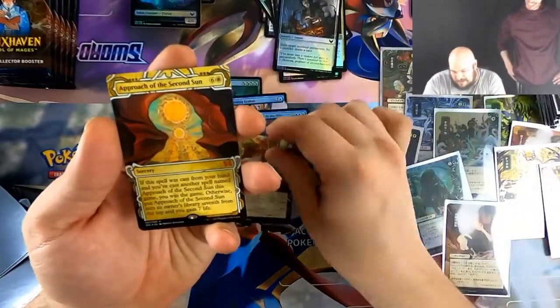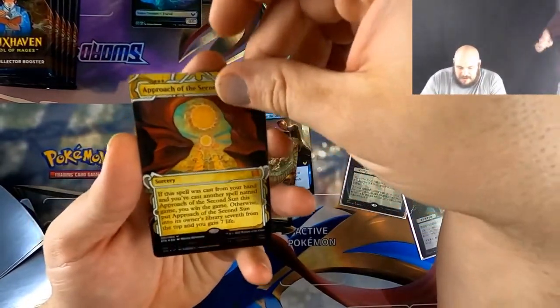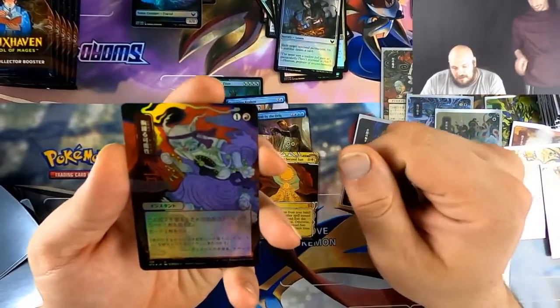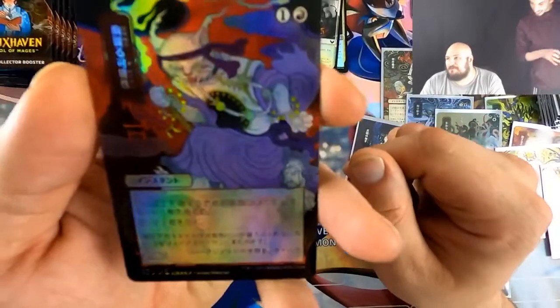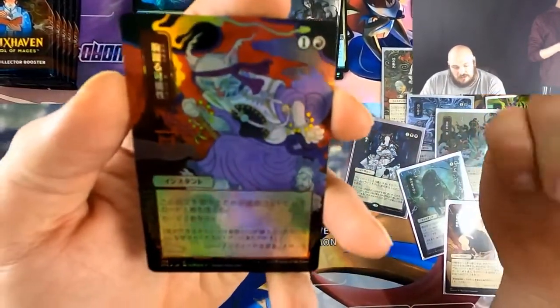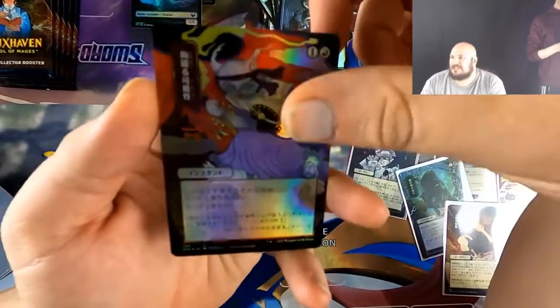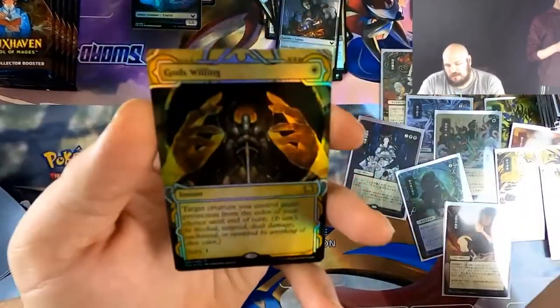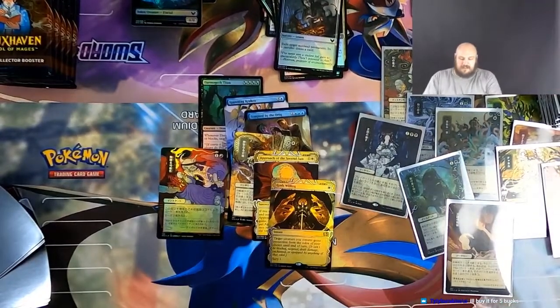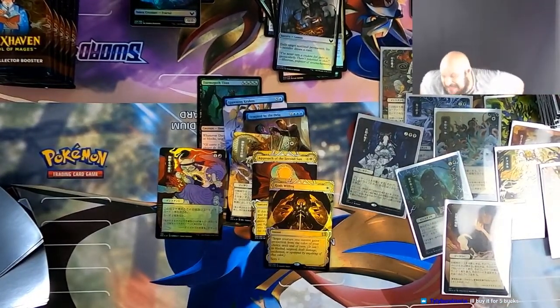I don't know what it does, I just know that it's not good. This card is dope — I don't know what it is but it's a cat and it looks cool. Oh — it's discard a card, draw two cards: Tormenting Voice. Yeah. All right, you want to take over?